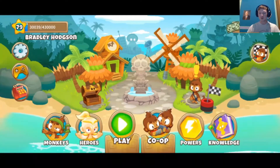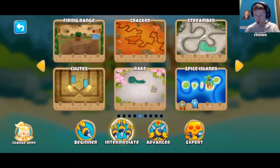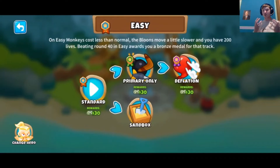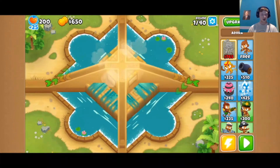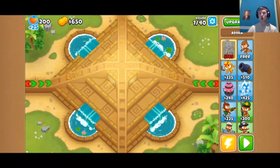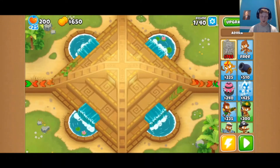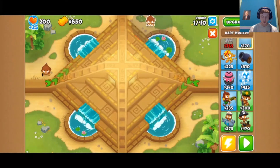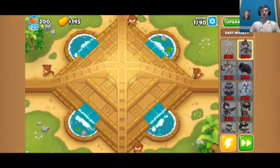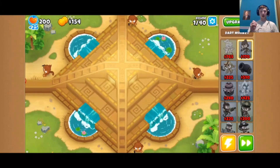We're going to attempt this challenge on Adora's Temple on Easy mode, because it is still going to be very difficult. We need the super monkey — the most expensive route — so we need a lot of money. We also need Adora and we need to sacrifice towers to the super monkey. We're going to start off with four dart monkeys there, there, there, and there just to keep us alive and survive as long as we can.